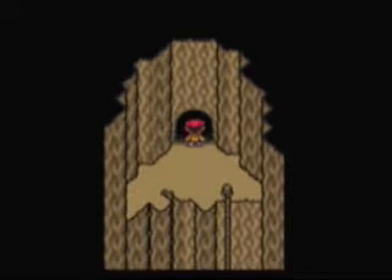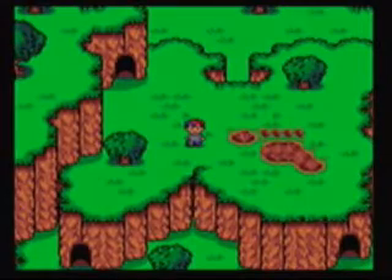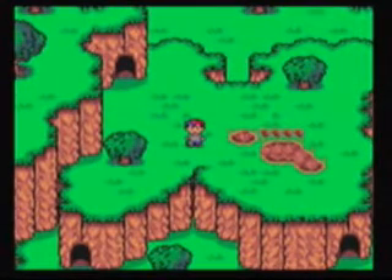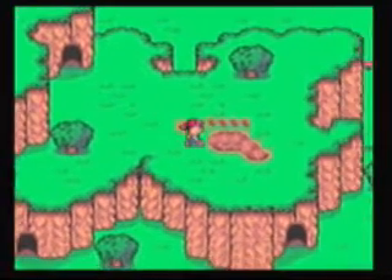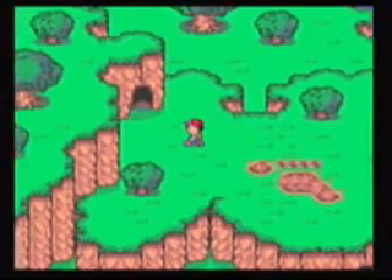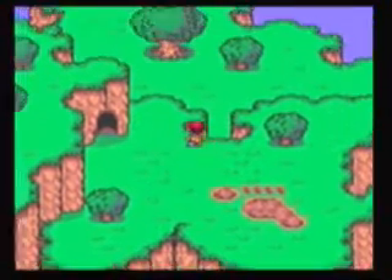Awesome — now we are at our first sanctuary location: the Giant Step. All HP and MP were restored. Ness caught a glimpse of a small, cute puppy. Ness sounds and recorded the melody of the Giant Step. Check out Tommy's Mother 3 playthrough — that'd be cool.